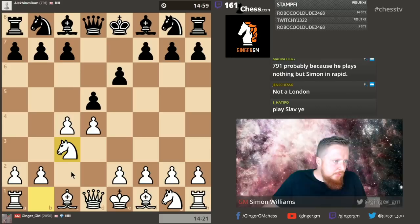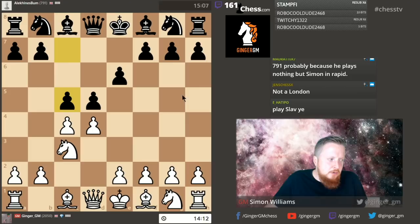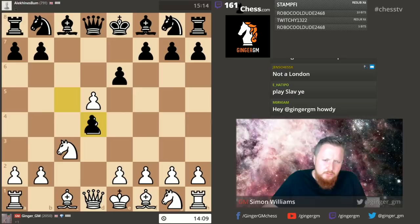Now we have c5 — is Aldo trying to trick me? Okay, there are two things this could lead to. My main move here is to take on d5, but I smell a rat. If I take on d5, Aldo can either recapture, but I expect him to take on d4 — yes, he has. And this is a very underrated gambit actually.